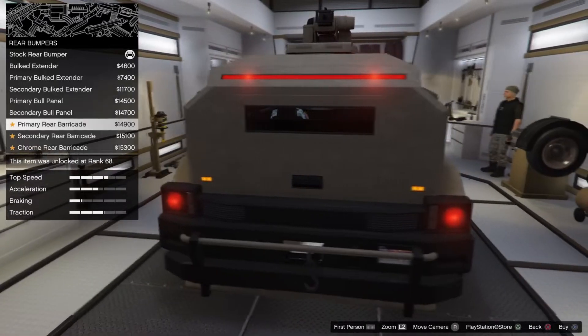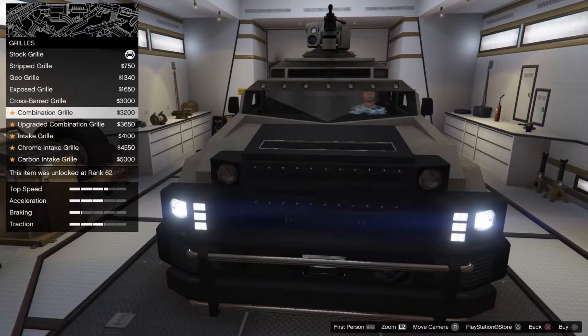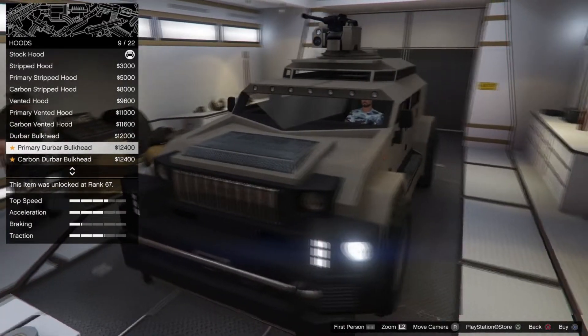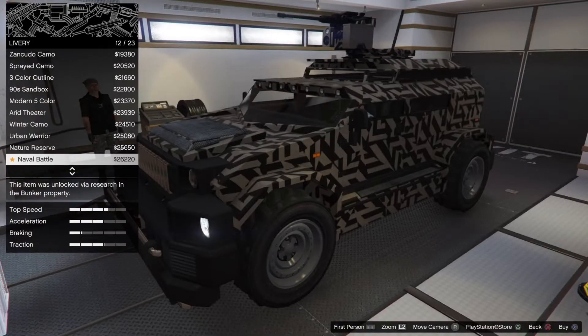When it comes to the customization, there are quite a lot of things you can do — like the front and back bumper, pretty cool options. Things like the grills that you can also customize, also the skirts, the hood, and also the roof. So in my opinion, for a weaponized vehicle there's actually quite a lot that you can customize on this one.